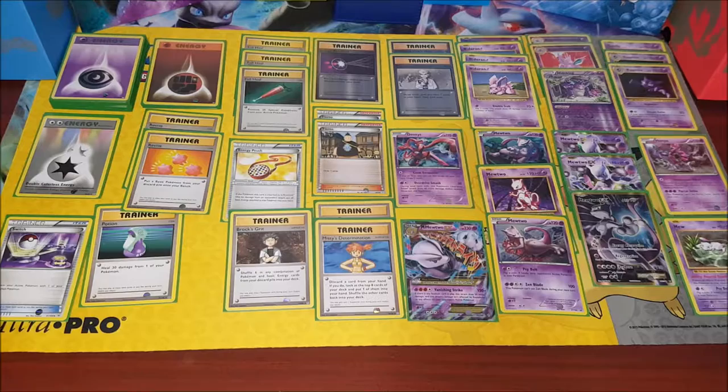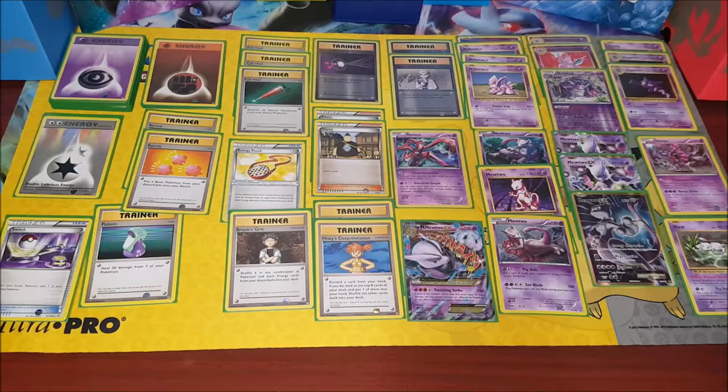We're going to do a deck profile — my eldest daughter Heidi's deck. This is her shadow deck based around Mewtwo. It's psychic — same thing? Maybe. No, it's not, they're two different types. Fine. So this is the deck that she's playing with currently.